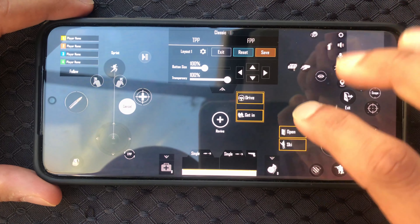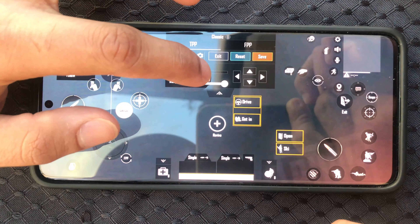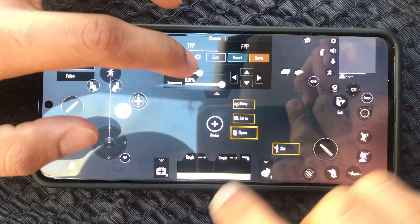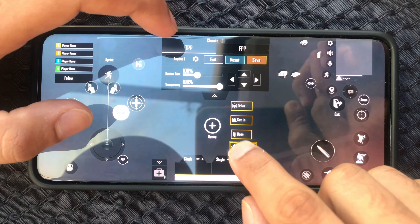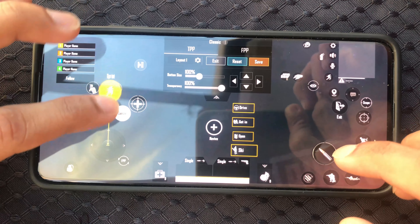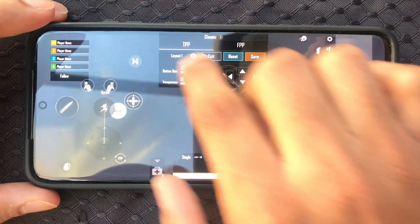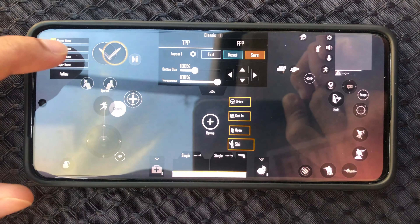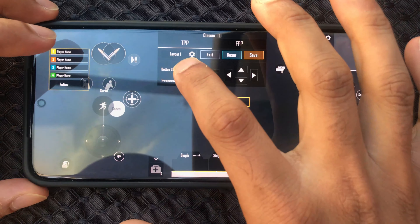Now we need to make some room and change some controls. I'll start by moving this over — these options let you decrease the size of the buttons, so I'll lower the size a little bit. For this control, we will be using the fire buttons on the left, so I'll put these two buttons on the left.